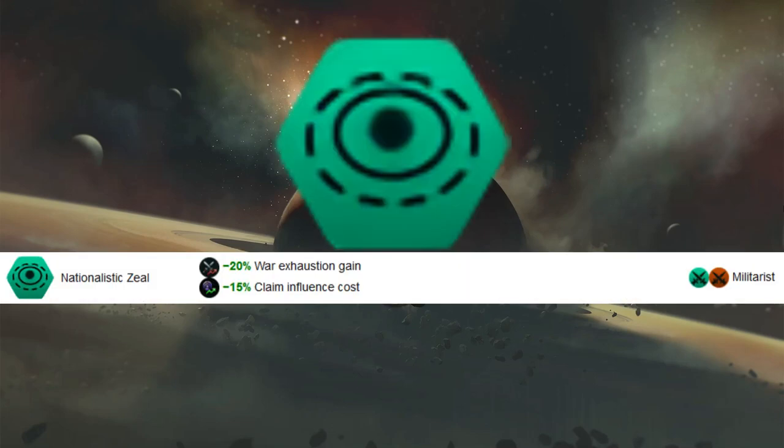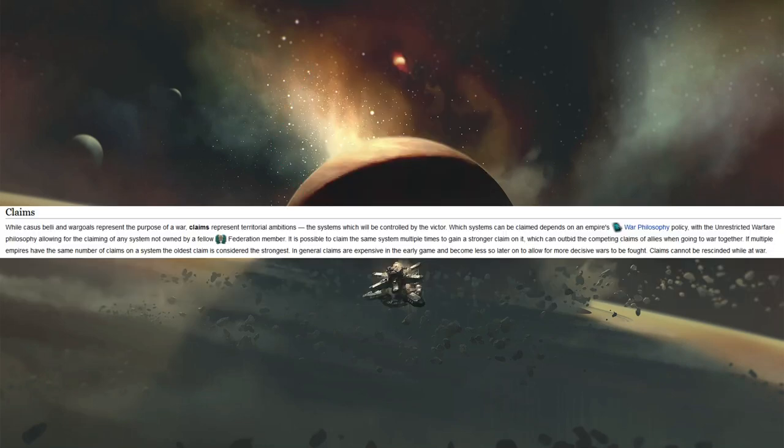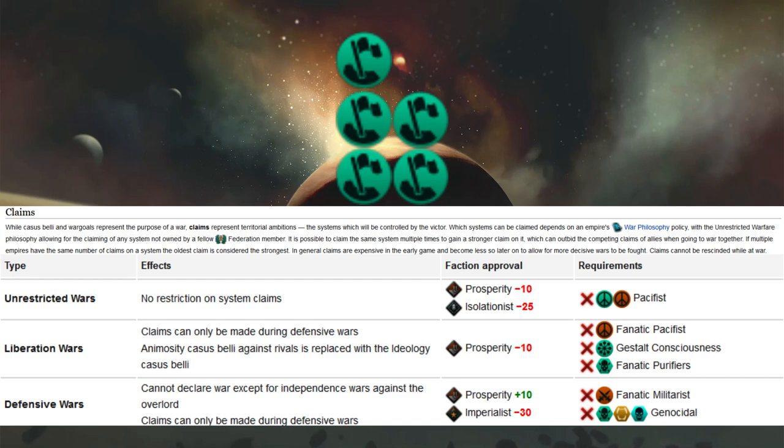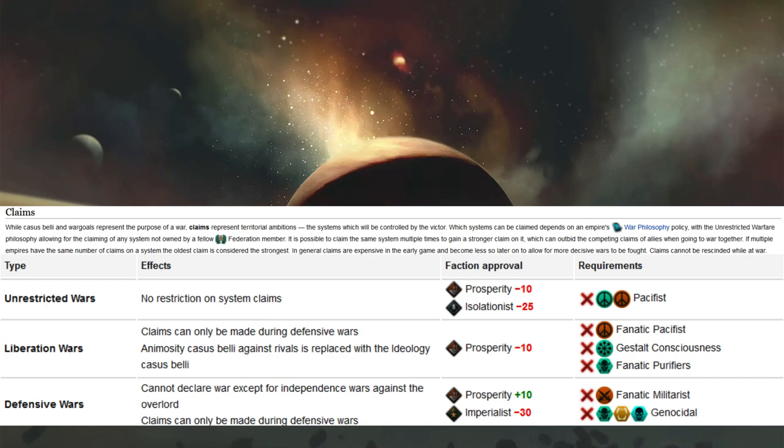Looking at Nationalistic Zeal's second bonus — a minus 15% claim influence cost. Within Stellaris, claims work such that as long as you have the Unrestricted Wars philosophy, you can claim any system from a non-federation member. You can make multiple claims on the same system for a stronger claim. In the event two empires both take over a contested system, the empire with the most claims wins it; if tied, it goes to the older empire.